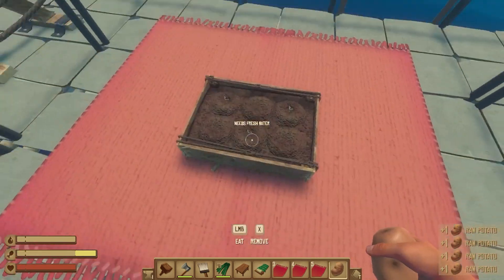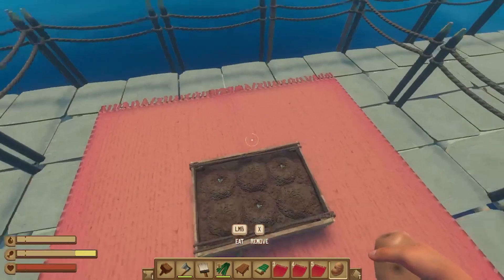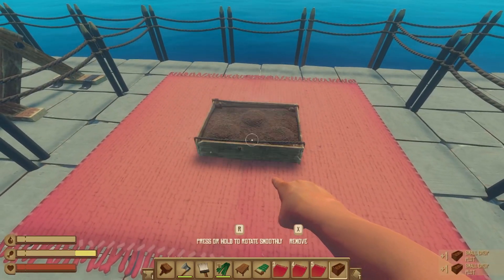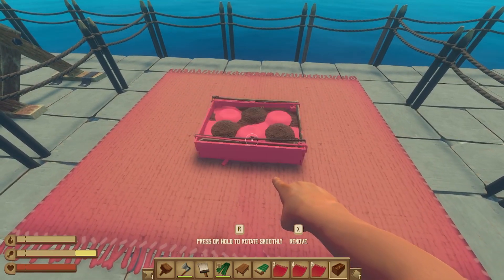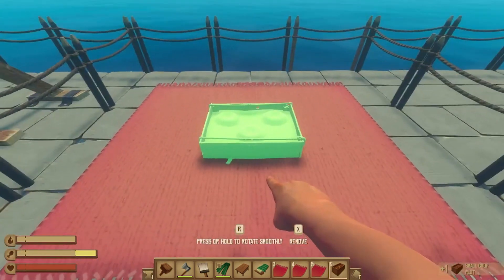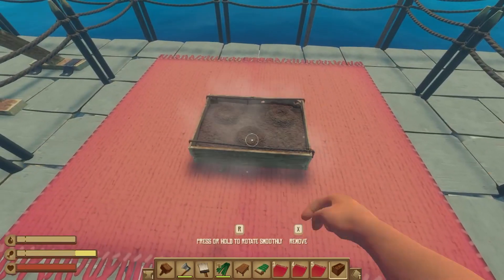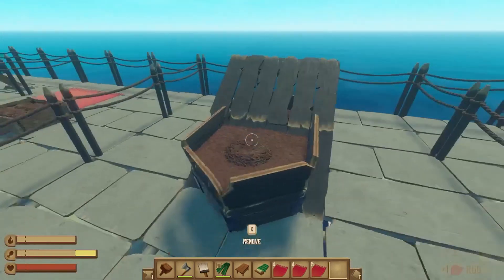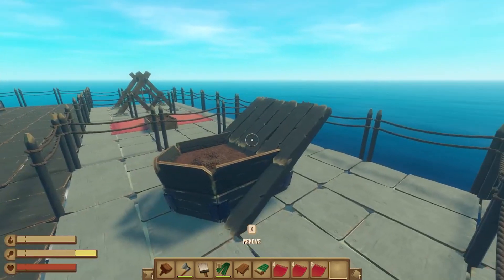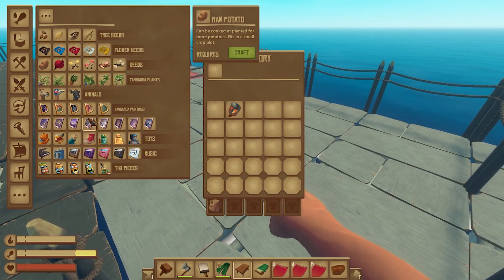One thing to note is that it can sometimes be hard to target the block you want. When placing a crop, it might not let you place it on one side because you have to target it in a certain position - sometimes you have to go to the edge to actually place it. The same goes for watering the plants. One way to make it easier is to misalign the placement just a little bit so you have more room to look at the block you're targeting. Also, sometimes you can't merge blocks even with the rug down, so you may have to look away for a second and then try again.